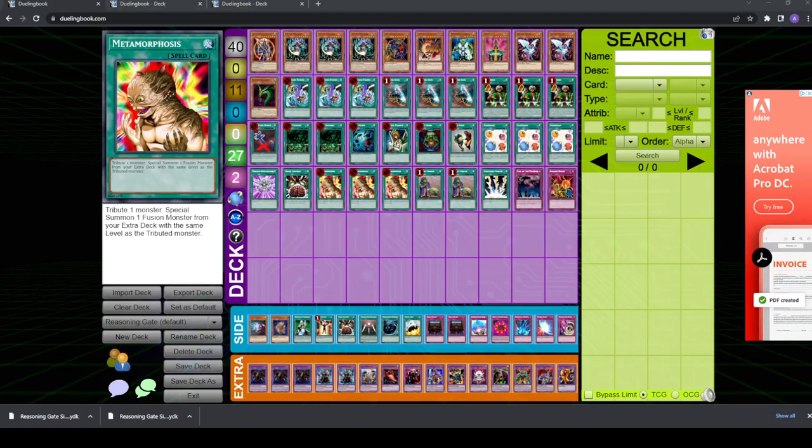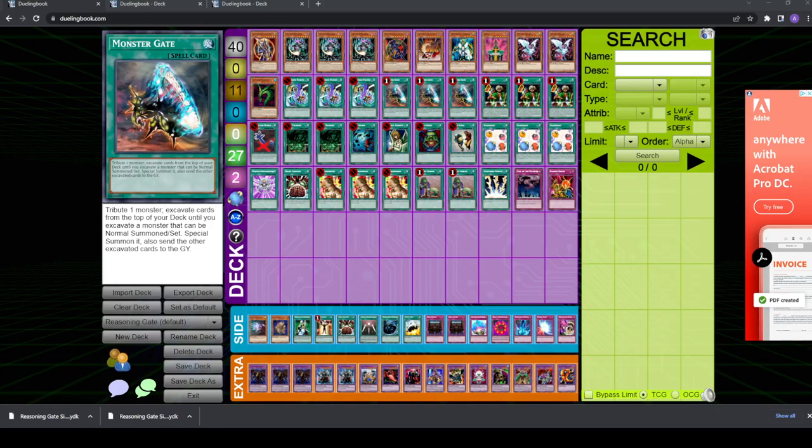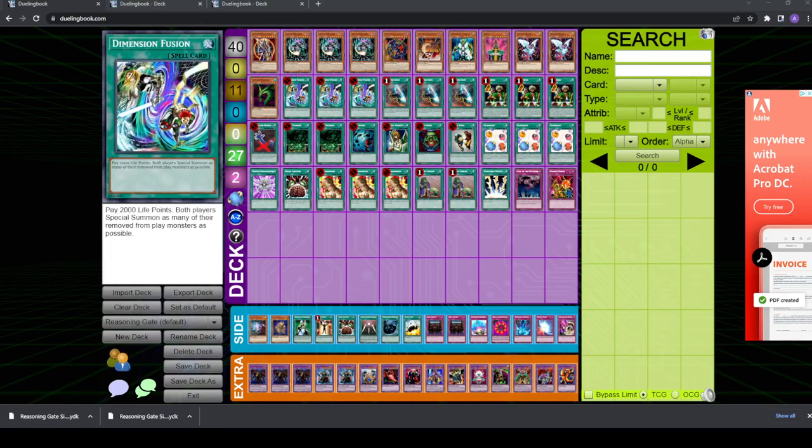Today I'm making a video that has been requested by a handful of viewers. A couple of people have been asking me to make a video about how to side deck with Reasoning Gate, so that's what I'll be talking about today. I'll specifically be talking about the Dimension Fusion variant of Reasoning Gate. The things I say today may be applicable to other variants like Steingate, but take it with a grain of salt because these thoughts are mainly catered towards the Dimension Fusion version.